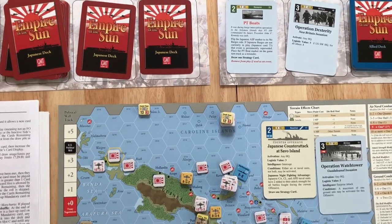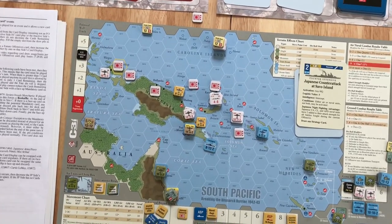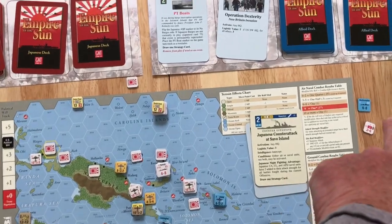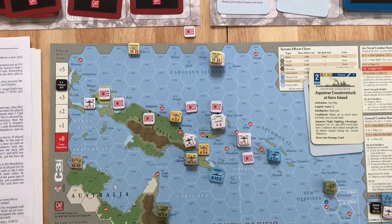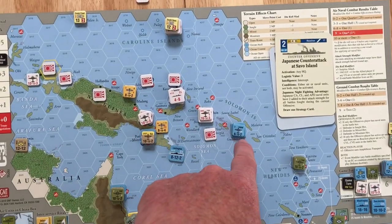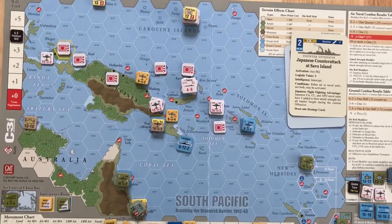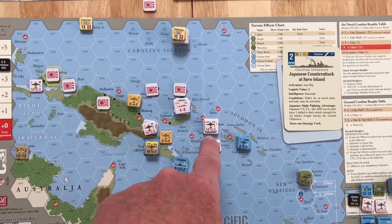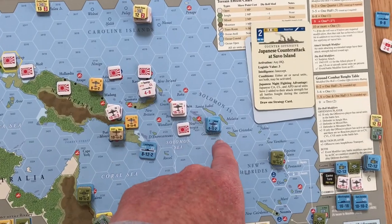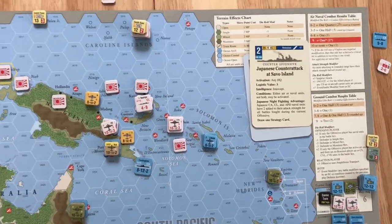Now I'm going to do the Japanese reaction, the battles, and the post-battle movement, then we'll come back to the Japanese player turn. We conducted the battles and post-battle movement. The Northampton was eliminated at Rabaul with no damage inflicted on the Japanese. The attack on Guadalcanal was successful. For post-battle movement, the Japanese put some units in Bougainville and the Allies brought in units to Guadalcanal and spread out the carriers.